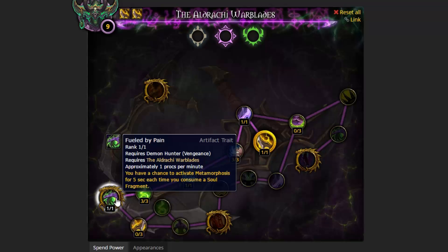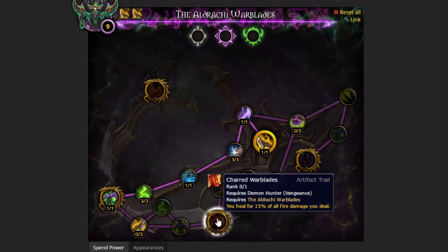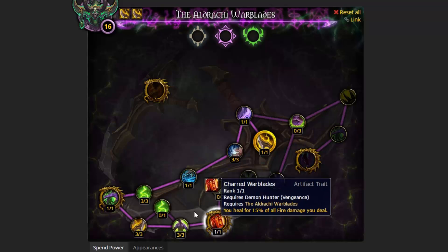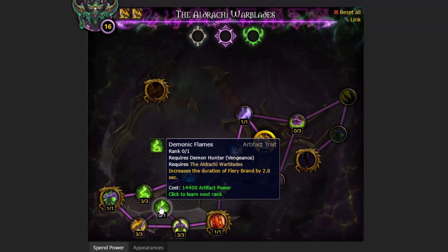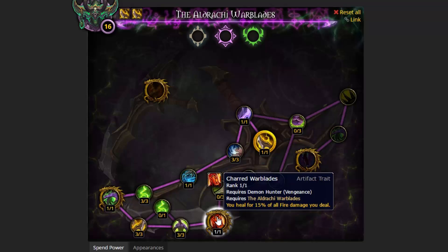The next step is Charred Warblades and Painbringer. Seeing as how much I've been going on about Charred Warblades, I think this is a no-brainer. So we're going to take Aldraki Design, then Aura of Pain, and go right into Charred Warblades. Skip over Demonic Flames - it only increases the duration of Fiery Brand by 2 seconds. I know that's a 40% damage reduction on whoever you Fiery Brand, but Charred Warblades is always way more important to have for survivability than an extra 2 measly seconds on your 1-minute cooldown for only one enemy. This will heal you for all damage on all enemies - it's extremely potent, and I recommend picking this up before Demonic Flames.